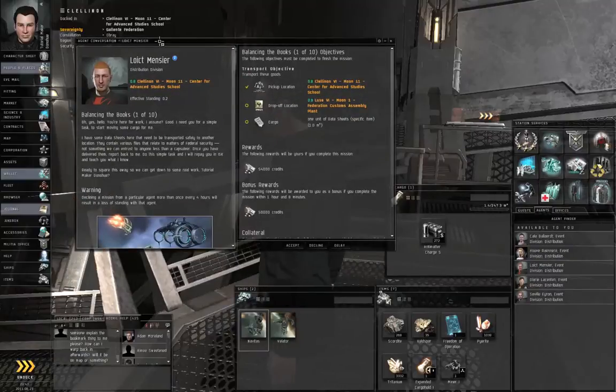The reason I'm having you get started on the business chain is because the fifth step of the industry chain and the fifth step of the business chain both involve courier missions that are several jumps away, so we're going to take care of those at the same time.